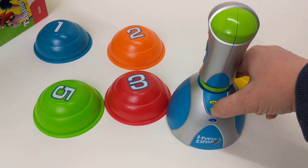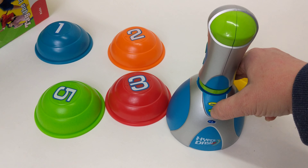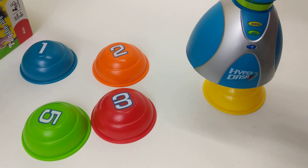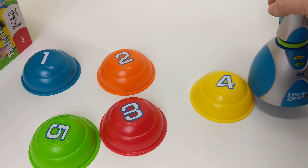Choose a level. Level 1. Choose your players. One player. Set up your targets. Level 1. When you're ready, strike any color.